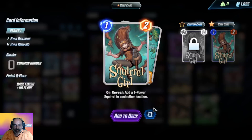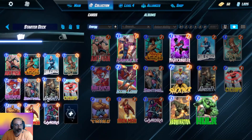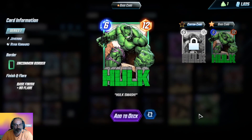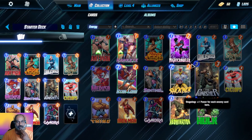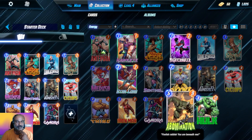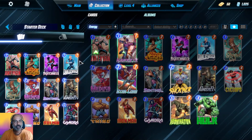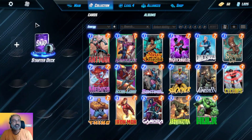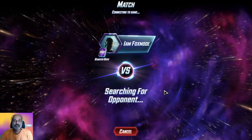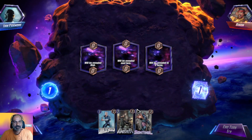We got Squirrel and Star-Lord also for uncommon. We can take out Hulk and add Squirrel, and also Star-Lord. For safety maybe add Hulk back, or use Nightcrawler. We already got Gamora so I will use Nightcrawler — just to make sure all cards are getting upgraded slowly.